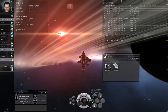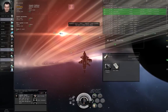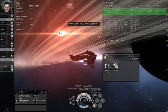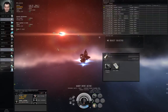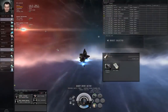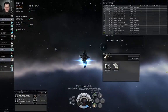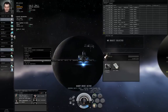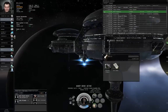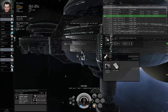The autopilot won't take you to the station. So right-click in empty space, go to Balancing the Books 1 of 10, objective drop-off, and select Dock. Your ship will warp to zero on the station before attempting to dock. There are two stations in system, so if you forget which one you needed to go to, you can right-click, check your active missions, objective drop-off, and dock. Here is the station — Luce 6 Moon 1, Federation Customs Assembly Plant. Docking request accepted.